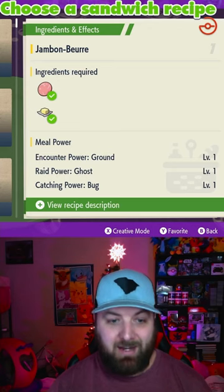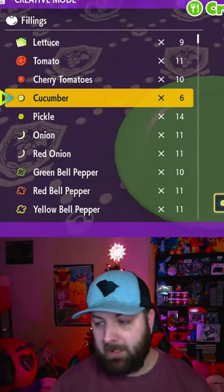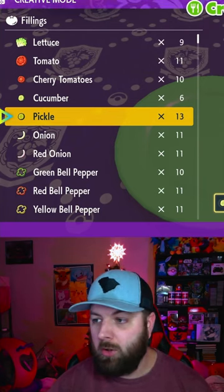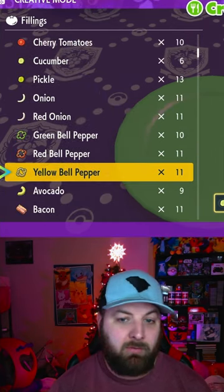We're going to go into creative mode and then use that list. We're obviously going to start with one serving of cucumber, one serving of pickle, and then pick the type. My next hunt is going to be Iron Thorns, so we're going to go with Electric because I also want Iron Hands, so we need three servings of yellow pepper.